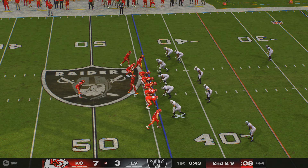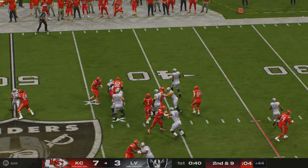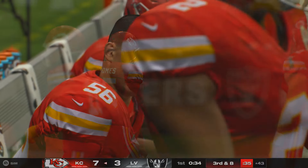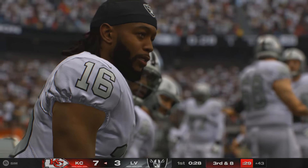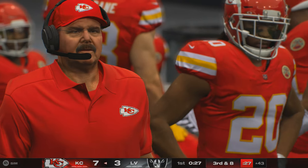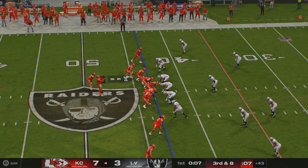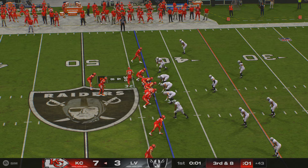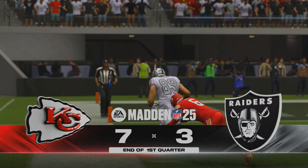Second and nine from the 44. A toss running left, Hunt, and he's going to get stopped up quickly — give him a yard down to the 43. Early down stuffs will put this offense in a precarious position. They'll need to get to the 35 if they want to keep this drive going on third down. In motion goes the tight end — after one, seven-three the score on EA Sports.